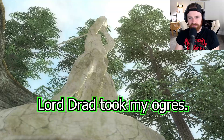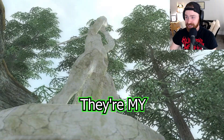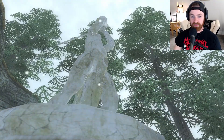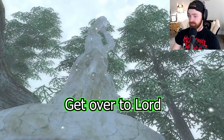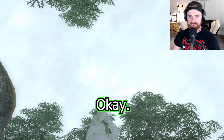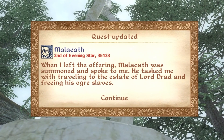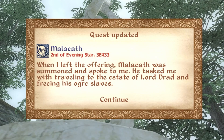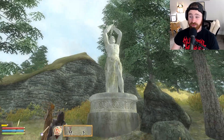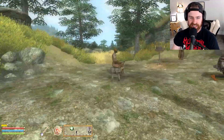"Lord Dread took my ogres. Says he owns them. Lying maggot! Lord Dread put my little brothers in chains, working in the mines. I don't like that. Get over to Lord Dread's estate. Let my ogres loose and get them up." Malakath was summoned and spoke to me — he tasked me with traveling to the estate of Lord Dread and freeing his ogre slaves. He was feeling pretty passionate there. I guess he likes his ogres a lot.